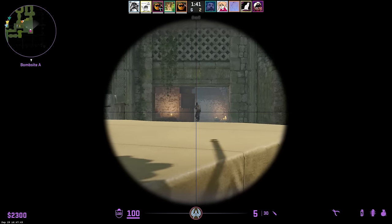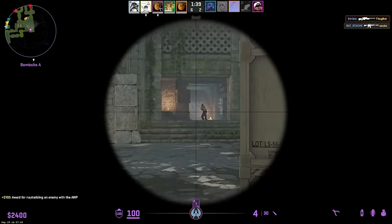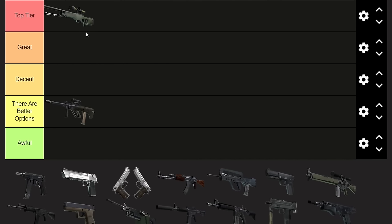Next up, the AWP. Obviously it's a top tier gun — I don't really have to explain this one. It's only got five rounds now, but it can one-shot to anything upwards of the legs, armored or not. It can one-shot to the pinky finger; it just can't hit the legs, which is unfortunate. But the legs are a hitbox you don't often hit with a sniper rifle, so you won't really notice.